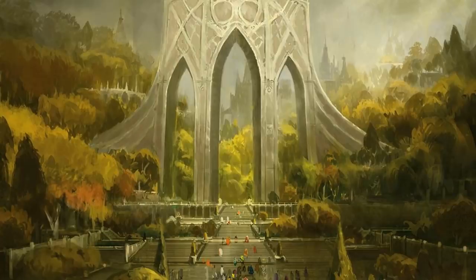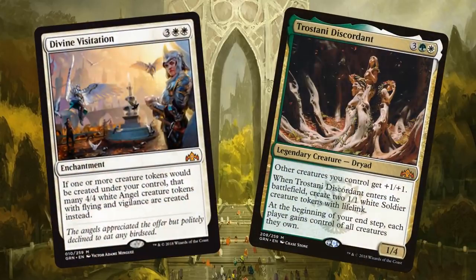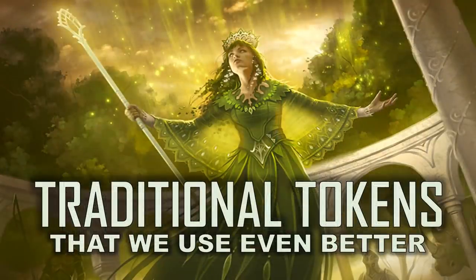I do have to be sad about one thing: if we're making copies of amazing cards, we don't want them turned into 4/4 Angels. I'd rather get my token copy than get the Angel. So Divine Visitation's replacement effect doesn't work for us. The other exclusion is Trostani Discordant - we don't want to make copies of legendary creatures. My inspiration for this deck is being left out, but that's okay, because we're going to make copies of awesome creatures and then populate those copies.